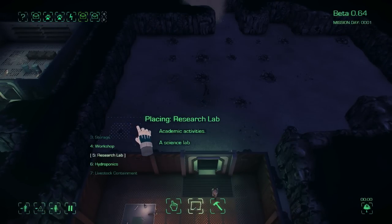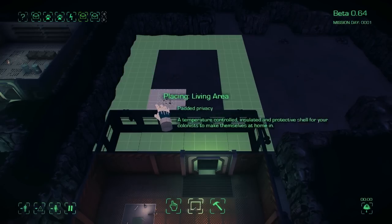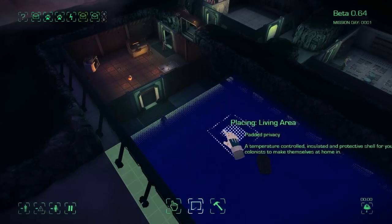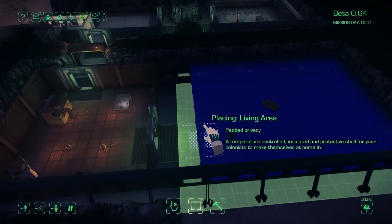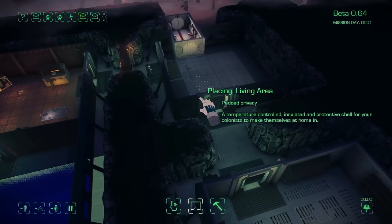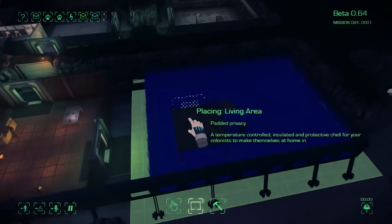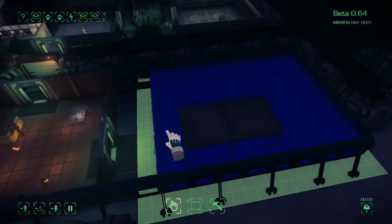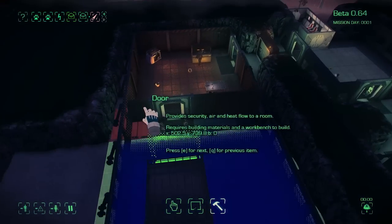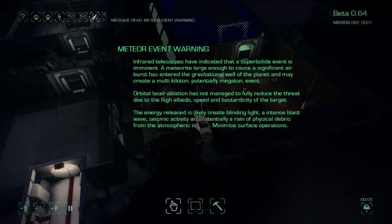The next thing I would probably do is put in a living area right here — just a little space where people can go to get some R&R, a nice little sleep area. Then the storage area is too cold. Somebody leave the airlock open or something? I'm going to be out of building materials, so there's not going to be a whole lot I can do about that for right now, unfortunately.